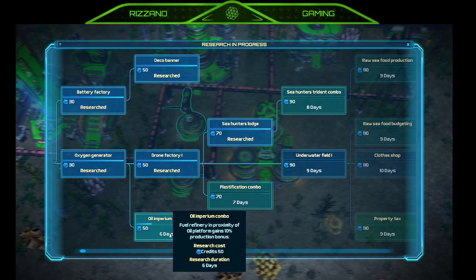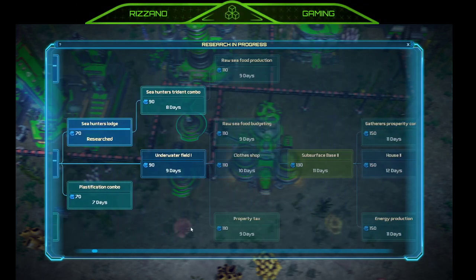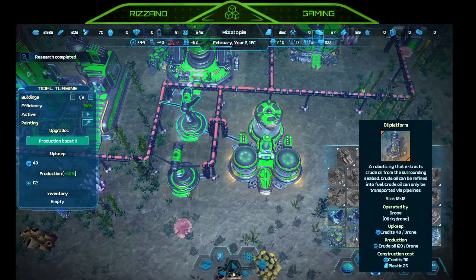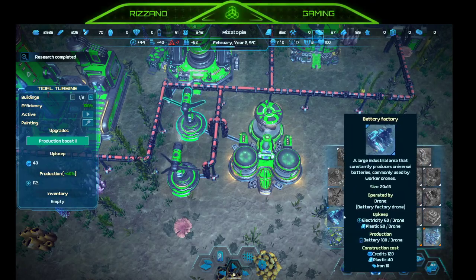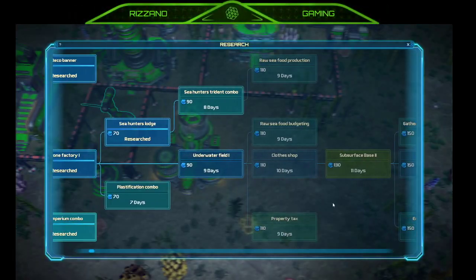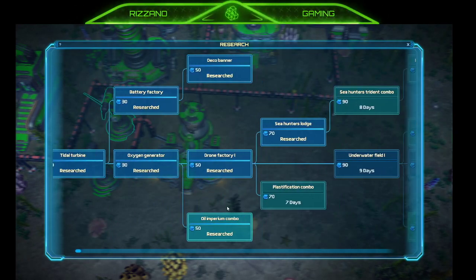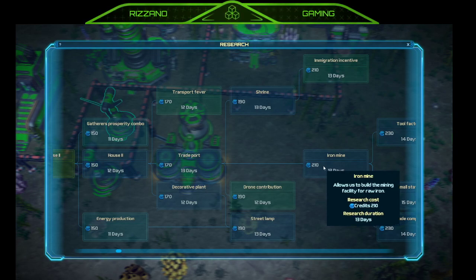I can research the green items. I am researching. I would like to do iron — iron mine. Not sure where it is in the research tree. Iron mine is way out here. I need to research this — yes. Apparently the days just zoom by.